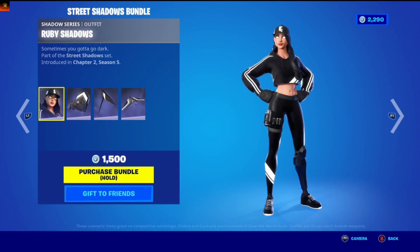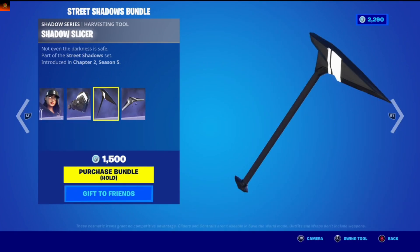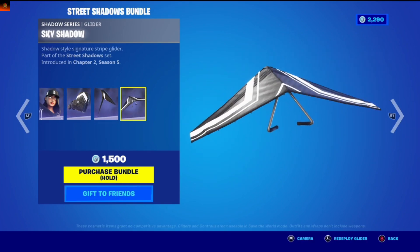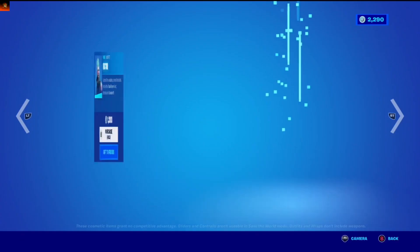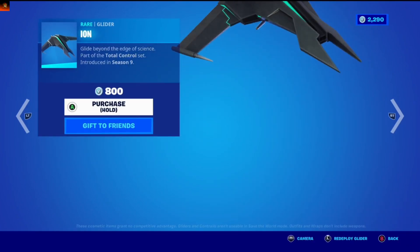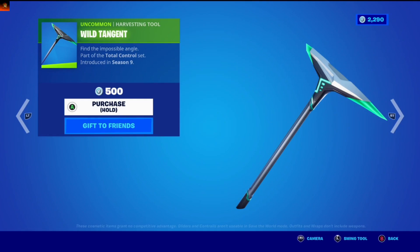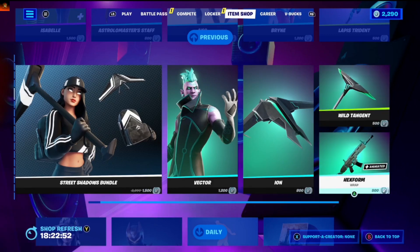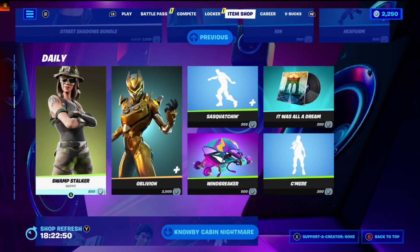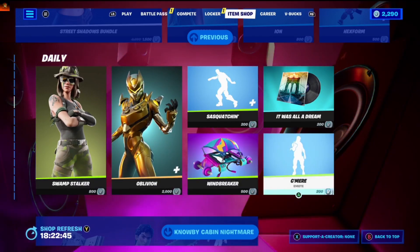Street Shadows Bundle: Shadow Ruby, Blackout Bag, Shadow Slicer, Sky Shadow. Okay, Vector, Control, Iron — Guide Beyond the Edge of Science. Wild Trident, Find the Impossible. Storm Shaker, Storm Stalker, Oblivion, Wind Waker.